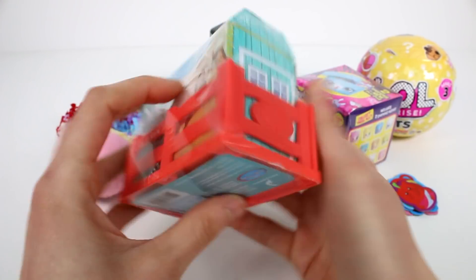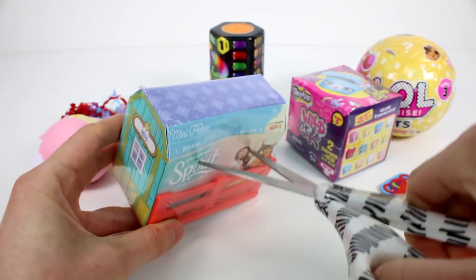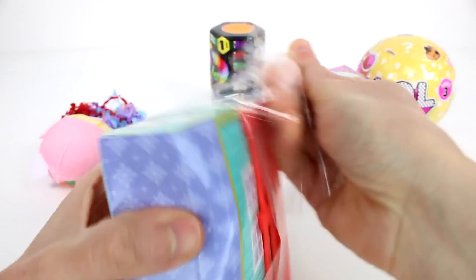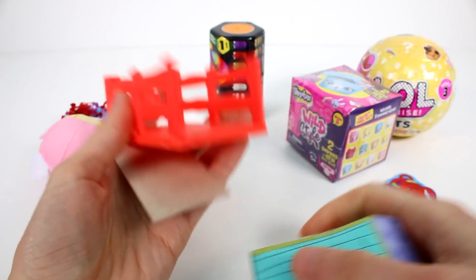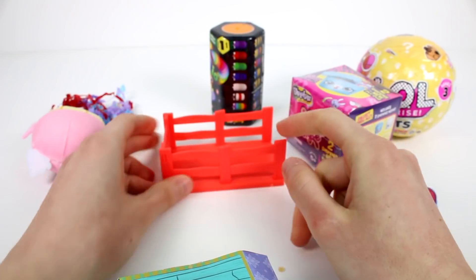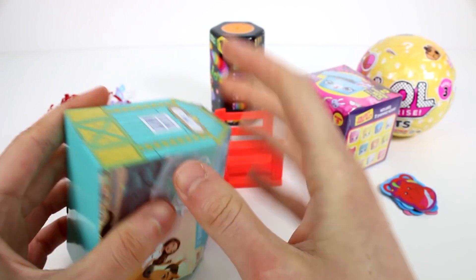Okay, let's open up the Spirit next. This is Spirit Wave Two of the blind boxes. You can tell easily because they kind of change the colors up with the little stables you get - little stalls. So you get one of these handy dandy little stalls. Super cool - you can put your little horsey in there, which we'll show you in just a minute. Let's get this box open.